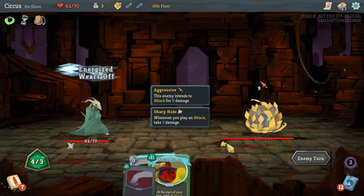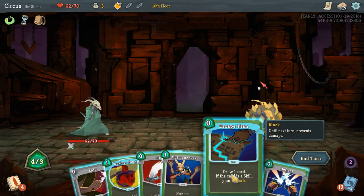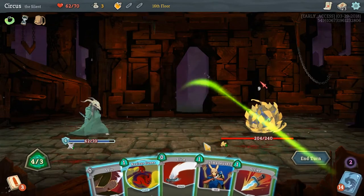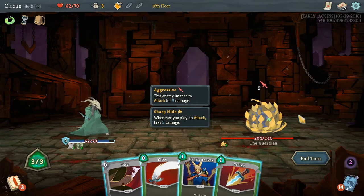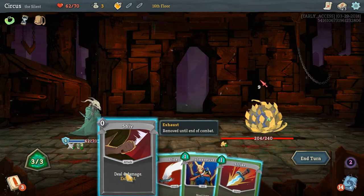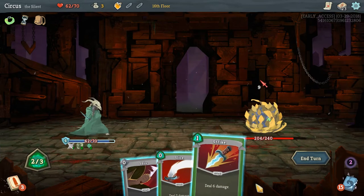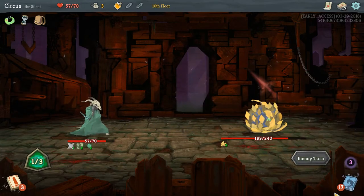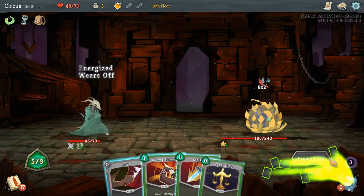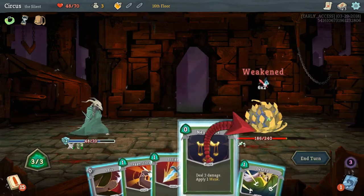Sharp Hide says whenever you play an attack, take 3 damage — so each attack costs us HP. We play Deflect, then Noxious Fumes to apply poison next turn. We have to weigh: is it worth taking 3 damage for 3-4 damage back? We probably want to burst him down. We play Lake Sweep and Neutralize — he's now only going to hit for 12 instead of 16. With Outmaneuver we'll have 5 mana next turn and can play our whole hand.